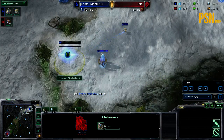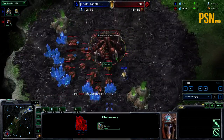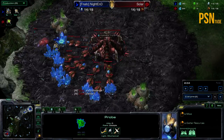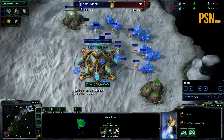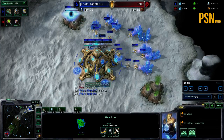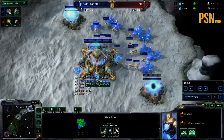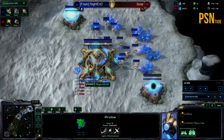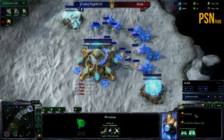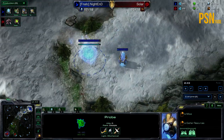We see Nighthand coming down with the Gateway expand, and at the moment we just have Sola playing very standard, just droning away and dropping the pool on scouting this probe. The probe is just seeing the pool timing and not seeing any very exaggerated play here by Sola, which we do see from time to time going for the free hatchery very early on. Nighthand going for that potential follow-up with Starport, having two gases now on the way.